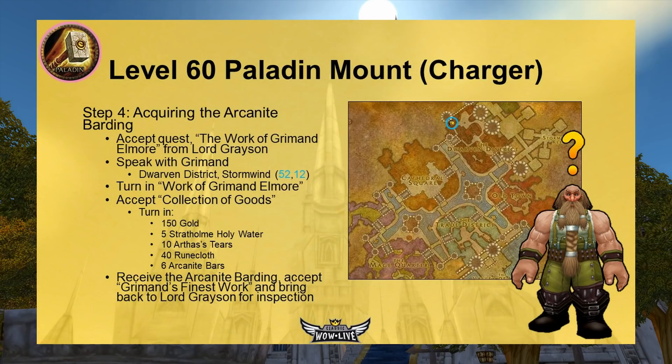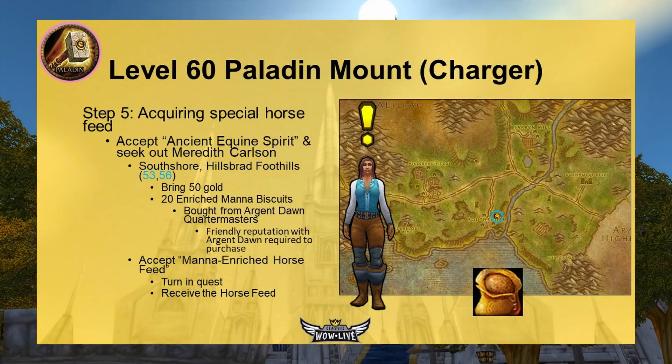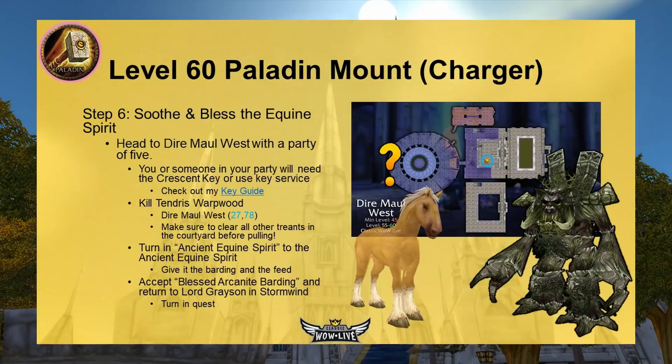Once you turn all those items in, you'll receive the Arcanite Barding and accept the quest Grimand's Finest Work, tasking you to bring the barding back to Lord Grayson to inspect. After turning in the barding, Grayson wants you to acquire special horse feed. Accept the quest Ancient Equine Spirit and seek out Meredith Carlson in Southshore Hills Foothills at 53,56. Make sure you have 50 gold and 20 Enriched Mana Biscuits. She gives you a quest — turn in those items and receive the horse feed.